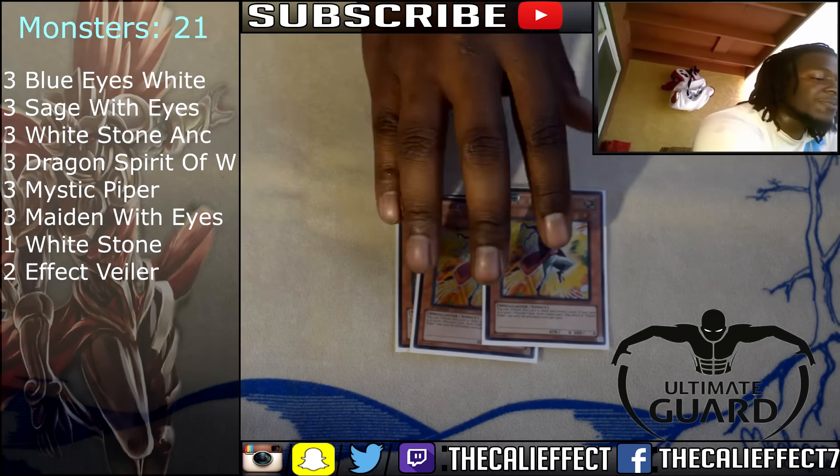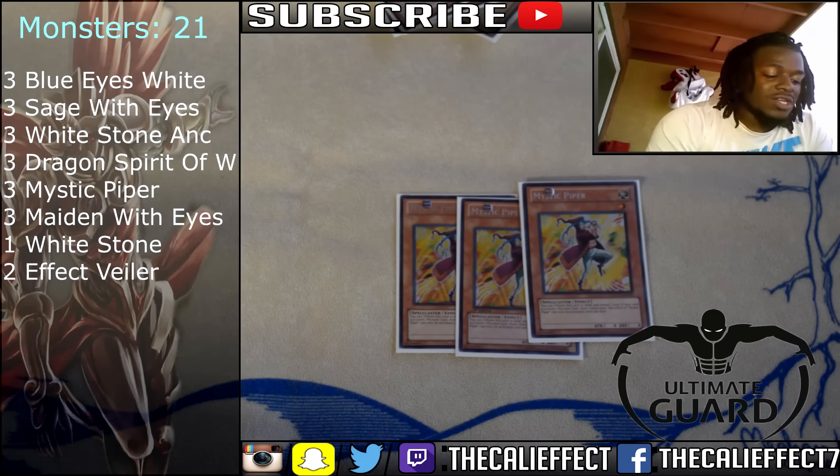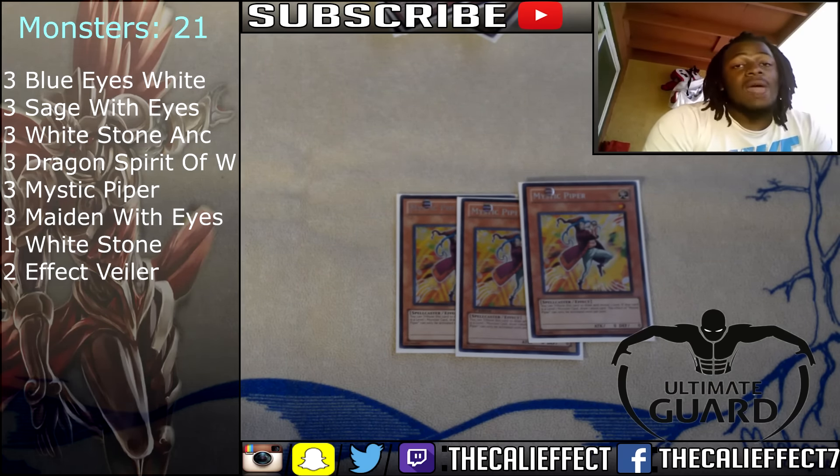Three copies of Mystic Piper, which allows us to draw into our key pieces. We run a lot of level one monsters for Mystic Piper to be able to use its effect, and we don't necessarily care about losing our normal summon because Mausoleum of White will be able to get us our additional summon.